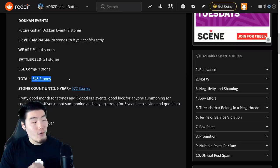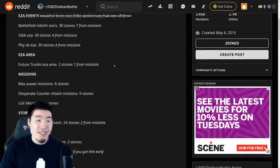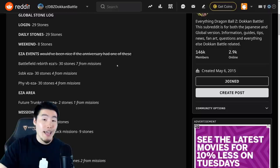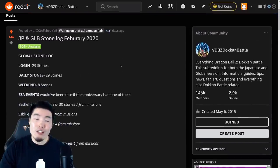So in total, 345 stones in the month of February. As I said, on average about 300. Maybe next month will be a little bit lower, but then the month after that could be a little bit higher. I think the theory checks out, guys — a whole crazy amount of stones on the way.